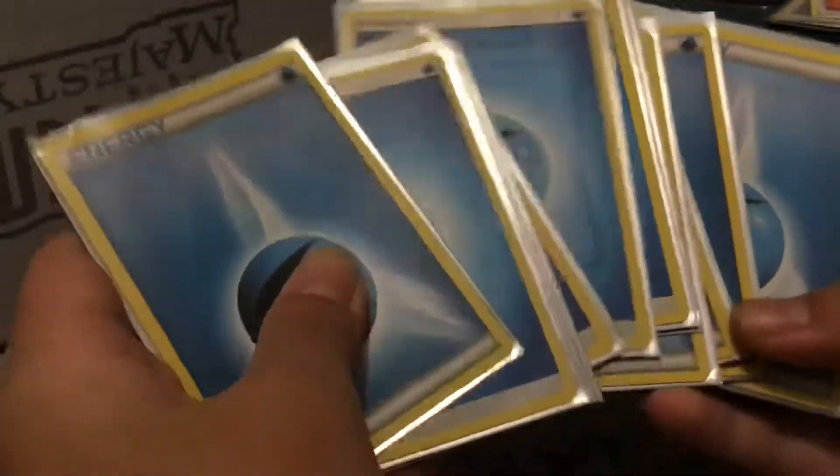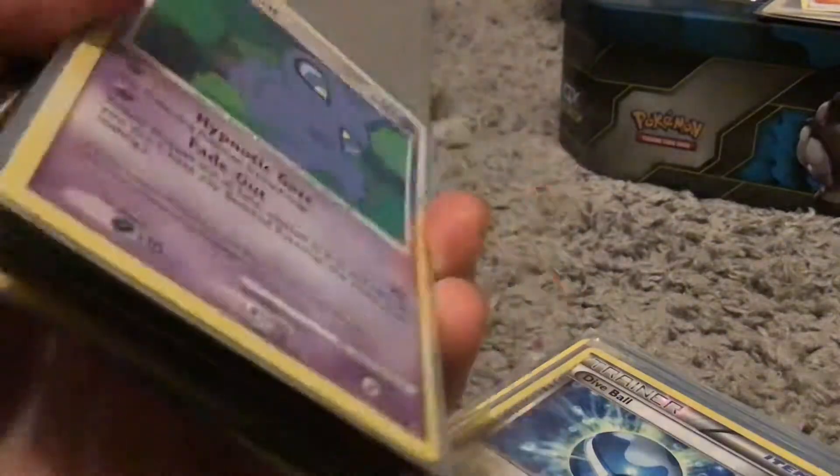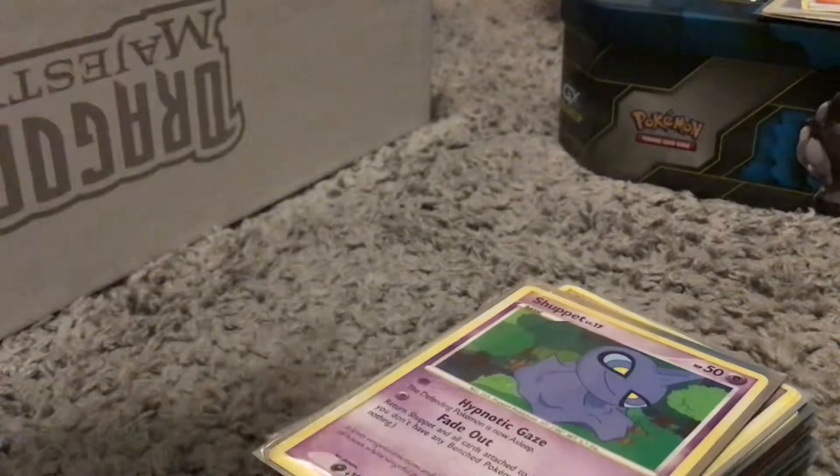We have a total of 11 Water Type Energies in our deck and a total of 11 Electric Type Energies, so we have 22 — wait, no — 24 energies. And 15 trainers. I'm pretty sure we have exactly 20 Pokémon — I think I'm counting wrong, but anyways.